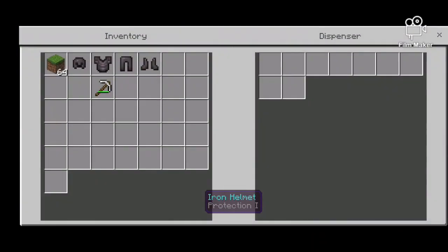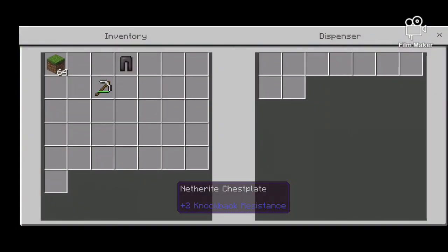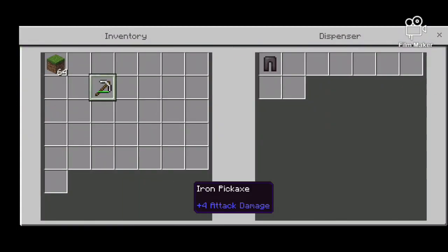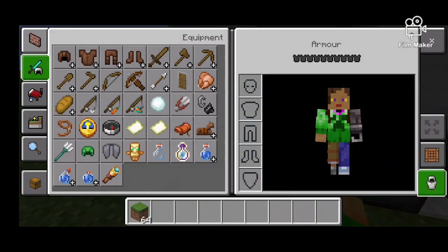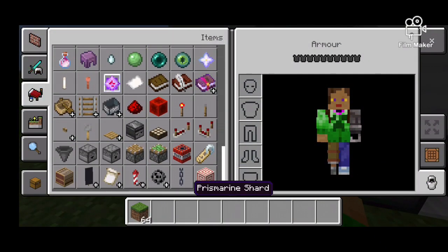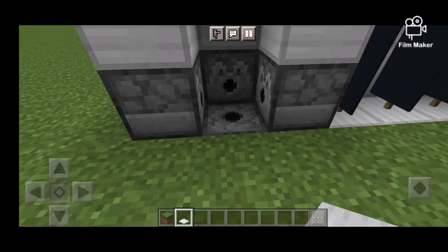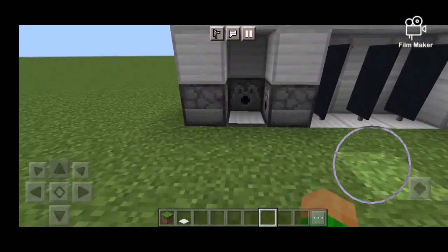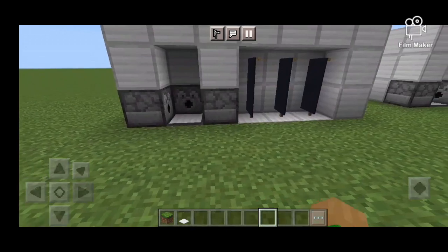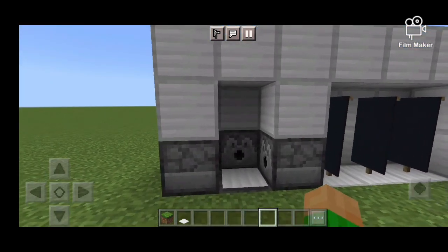Place these in — it doesn't really matter which one it goes into as long as it goes into one of them. Then you're going to want to get a pressure plate. I think iron would be the best for this one, though any works fine, and this can work on any mode. I'm using Minecraft PE — pocket edition.